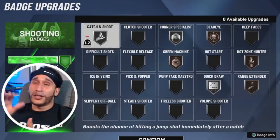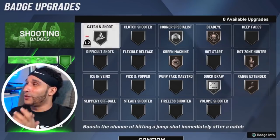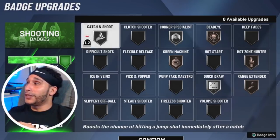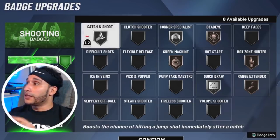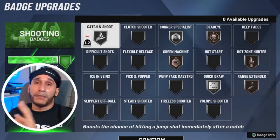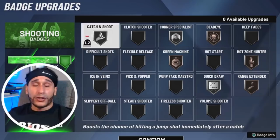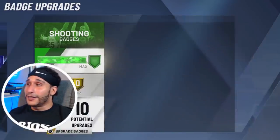Let's go into shooting. I'm running Catch and Shoot on silver, Corner Specialist on silver, Green Machine on bronze, Dead Eye on bronze, Hazel Hunter on bronze, Range Extender on bronze, and Quick Draw on bronze. The homie 'It's Propaganda' set me up with this badge setup — this is actually what I've been running. My badges could go up to gold, but I've been running this particular setup. I'm not a lights-out shooter; I'm a two-way slashing playmaker, but I'm fairly comfortable with this setup and I'll let you know if I need to adjust.